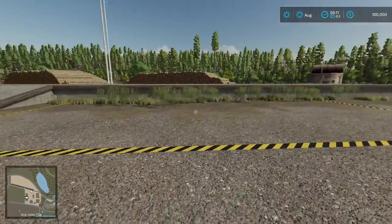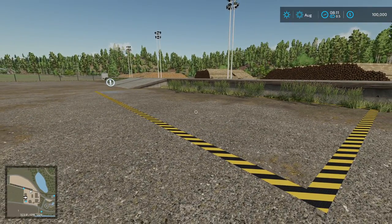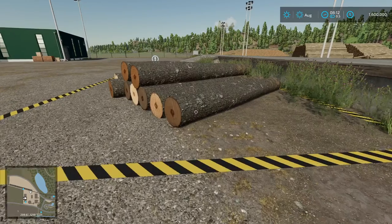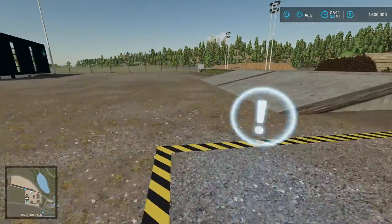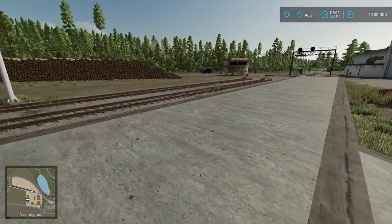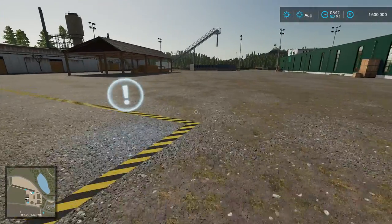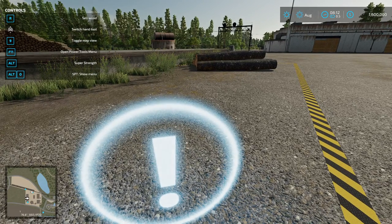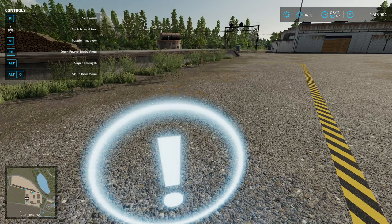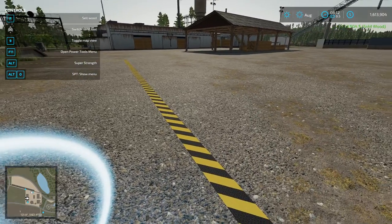I'm going to cheat in a little bit of money and then we're going to spawn in some logs. So we have our first delivery of logs to the southern sawmill. You can deliver them by road, you can deliver them by train — it's really up to you how you get them here. And you sell them the way you would normally sell wood at any other sawmill. Press the R key. And we got for that little load of wood almost $14,000.